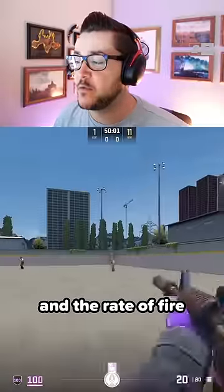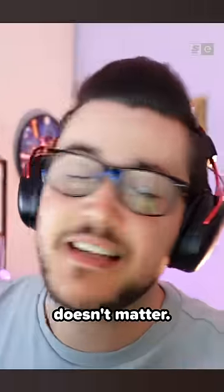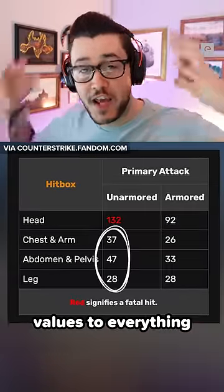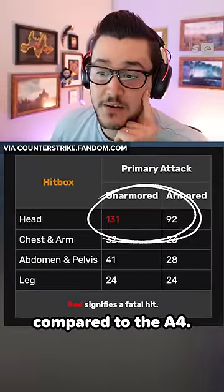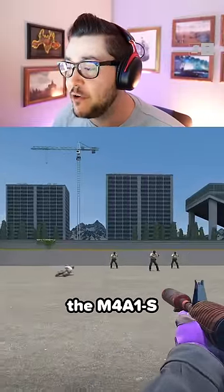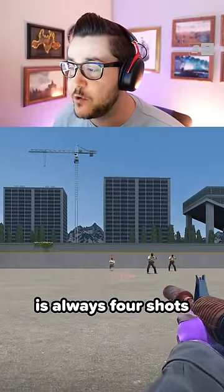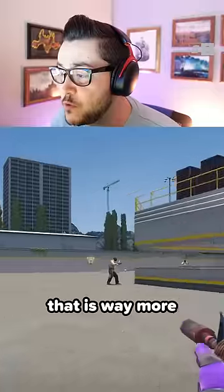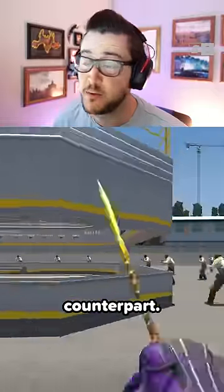So what's the downside? Fewer bullets and the rate of fire is slightly slower. Here's why that doesn't matter. The M4A1S has higher damage values to everything on the body that is not the head compared to the A4. What this means is that from any close to mid range, the M4A1S is always four shots to kill. It's better at range because it's just a more accurate gun that is way more surgical and precise than its A4 counterpart.